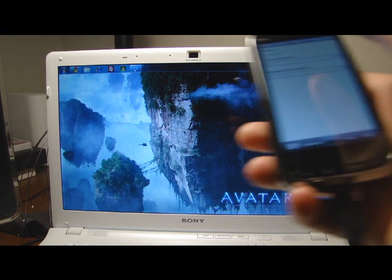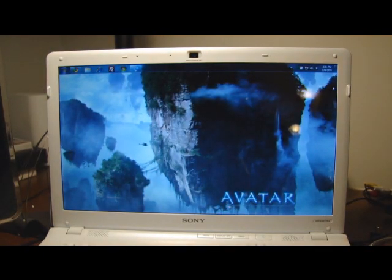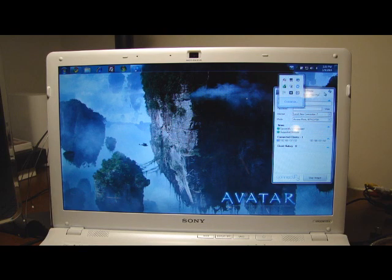Well, turn your cell phone to share internet connection. On Windows 7, load up Connectify and start up a network.